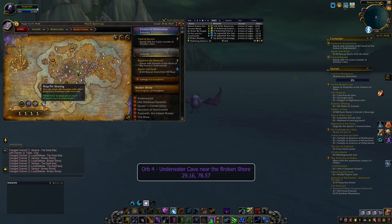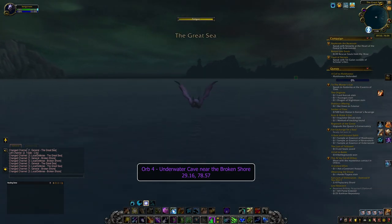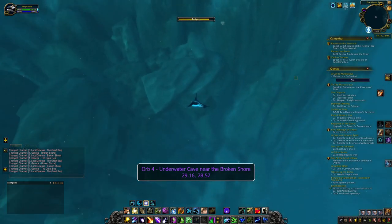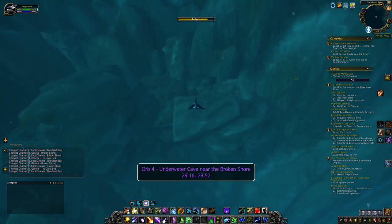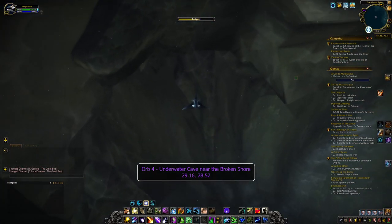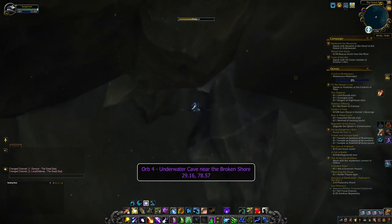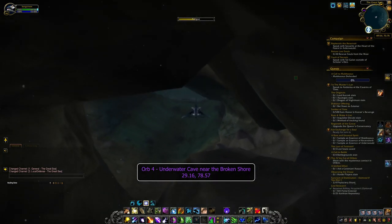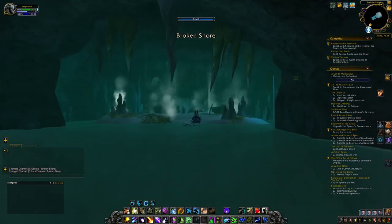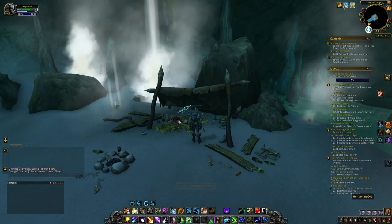The fourth orb is a little tricky as it's hidden in a cave underwater. The cave is located on the Broken Shore map at the coordinates 29.16, 78.57, between some rocks. Because this is supposed to be a secret, the cave is in fatigued waters, so flying there and then diving underwater at the location is recommended. If you're a druid or have a water mount, it'll be even faster. It took me a few attempts to find it, but it's definitely doable without a swimming potion. Once you're in the cave, swim all the way to the end and look for a tent — underneath it you'll find the orb. Avoid the steam vents surrounding the tent as they hurt.